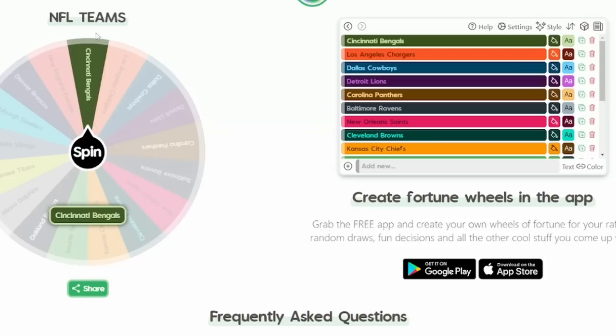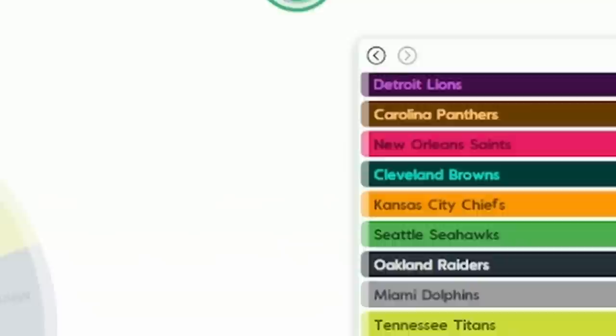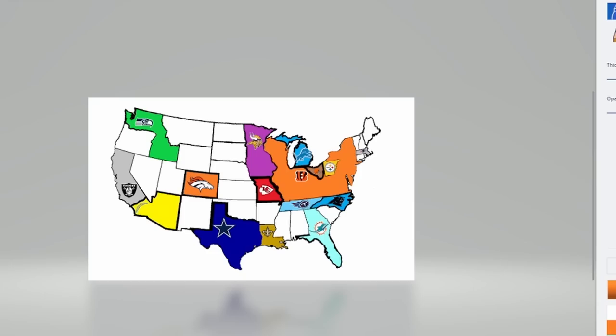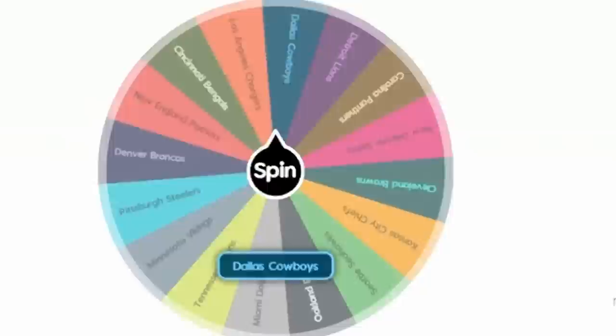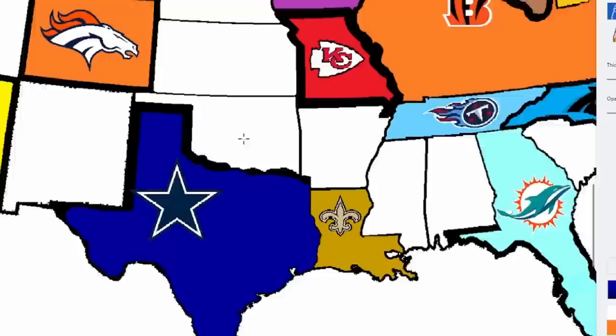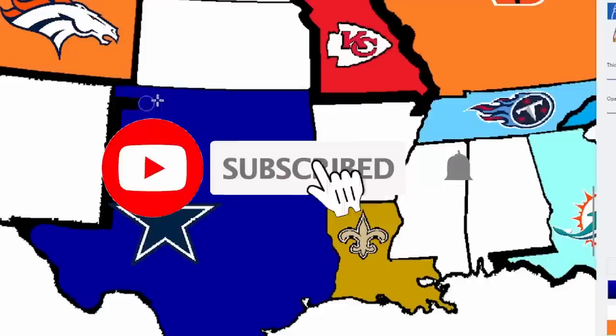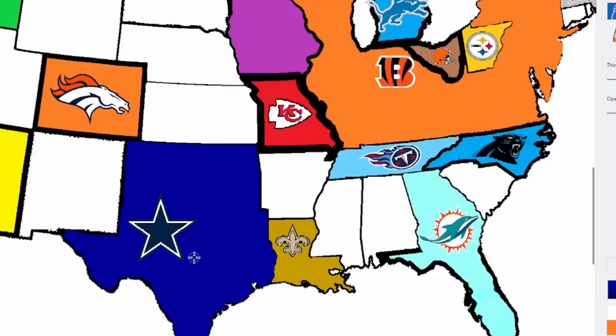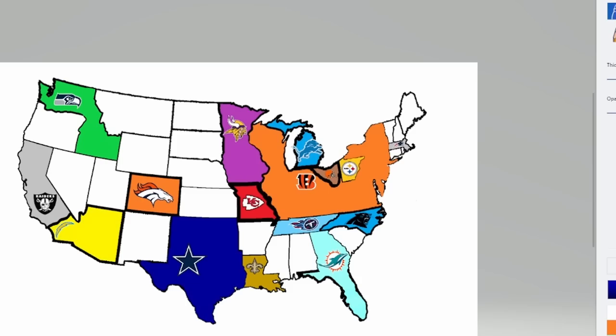The Seahawks keep landing on the ocean and can't do anything. Carolina Panthers hit the Atlantic Ocean too. Cowboys go north and west — taking Oklahoma for free, no team there. Then the Bengals land again going west — that hits the Cleveland Browns. Battle for Ohio. The Browns were pretty bad — RG3 was the quarterback — and they lose 36 to 14, getting absolutely dominated.